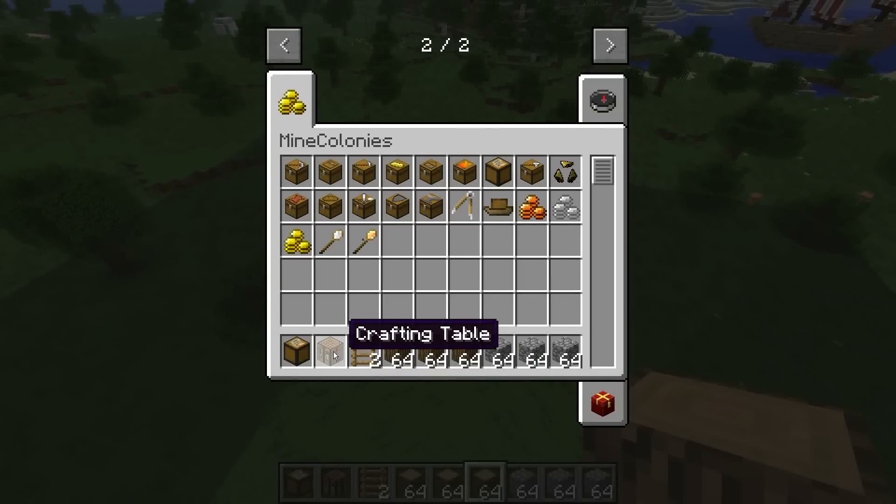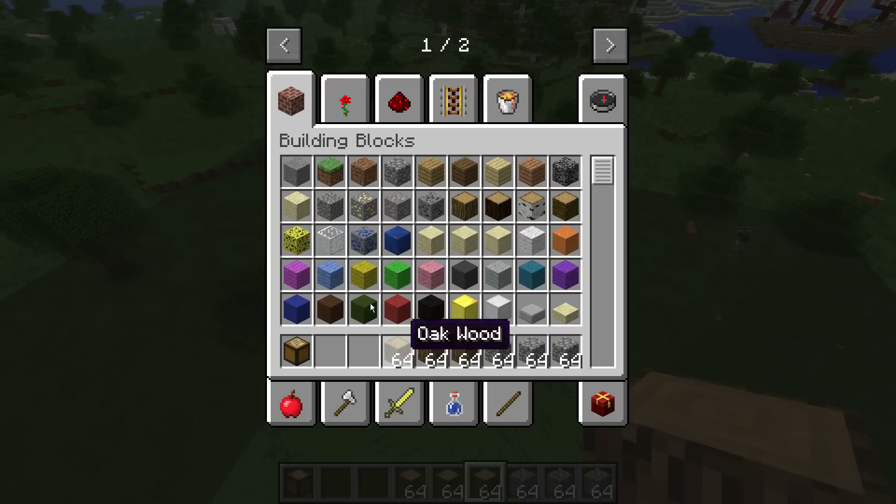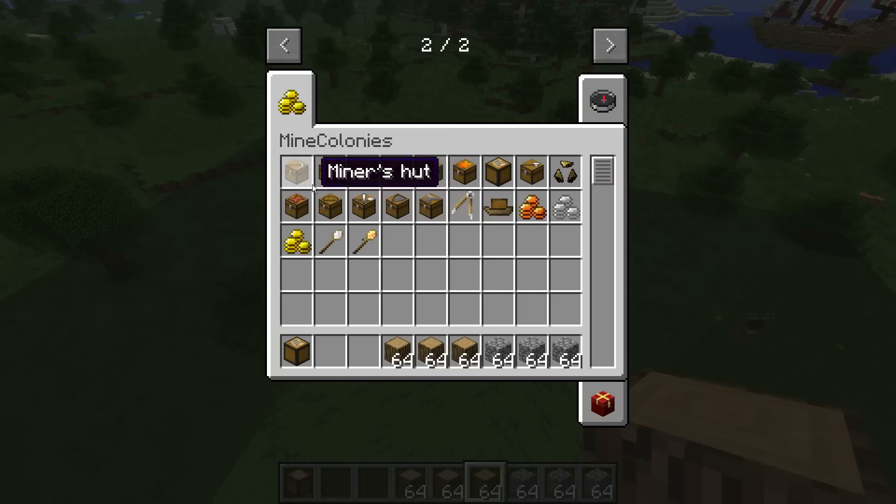Mine Colonies has its own creative tab with all the hut chests — hunters, bakers, barracks, towers, blacksmiths, etc. You want citizens huts, three of which you get in the supply chest, though what you get does depend on the difficulty — on hard or hardcore you get next to nothing. You want a builder first as he constructs all the buildings for everyone else, plus a miner and a lumberjack to start your resources coming in.